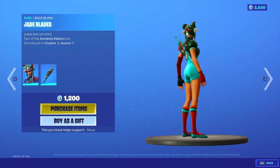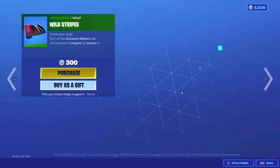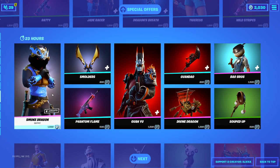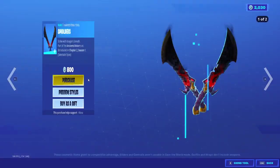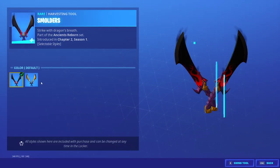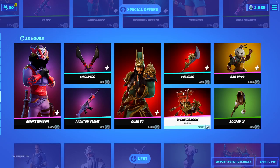Tiger S is back with the back bling Jade Blades. Tiger Claws. Wild Stripes wrap. Smoke Dragon with the back bling Bladed Breath — holy guys! Smolders, two added styles. Phantom Flame Wrap — that's nice.